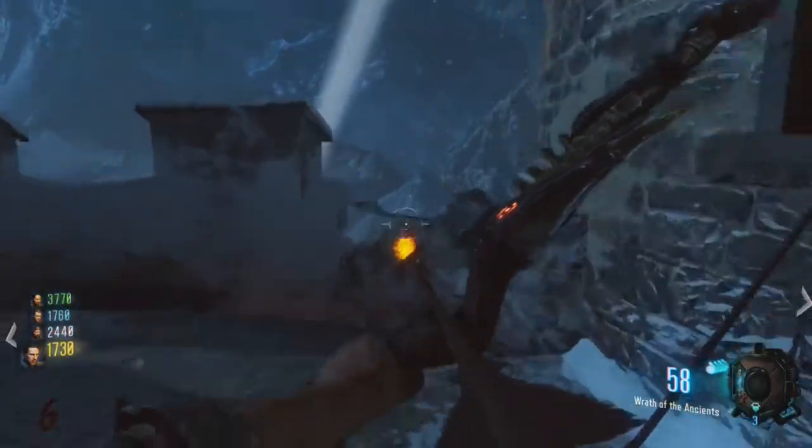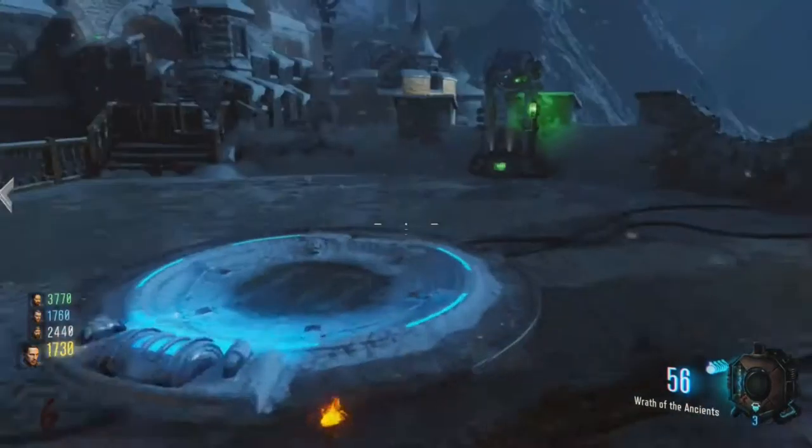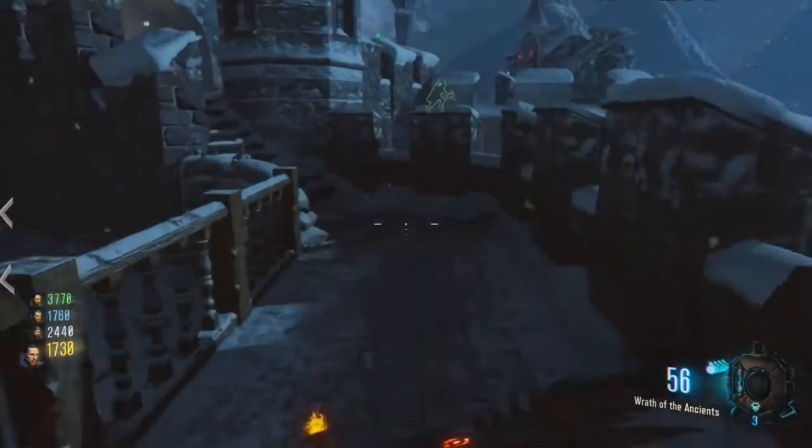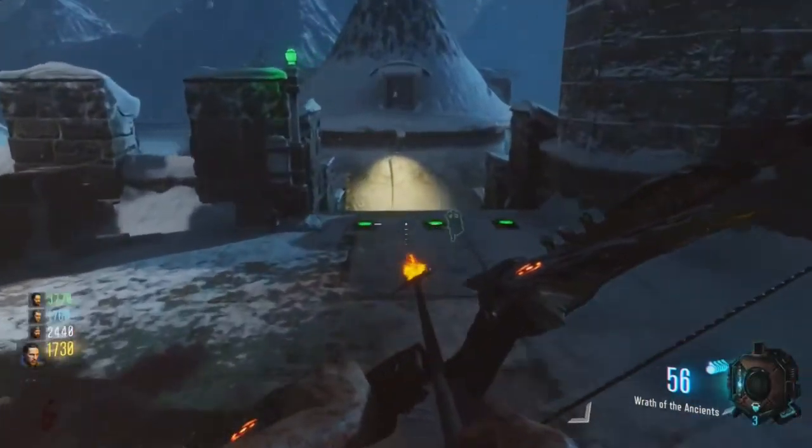Now from there you want to head back down the steps towards the clock tower. If you stand just next to the clock tower and look out over the edge you'll see a little wooden stack. You need to shoot that with your Wrath of the Ancient bow. Once you do this you'll see that it lights up.